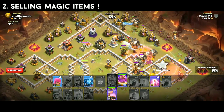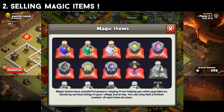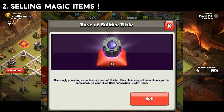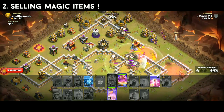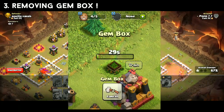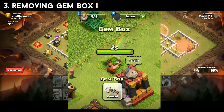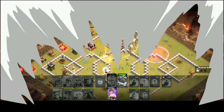The second point is selling magic items. If you have magic items you don't want to use, you can sell them. This is especially useful for maxed town hall players. Third point is the gem box — every week a gem box appears, so remove it and collect the gems.